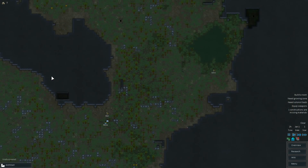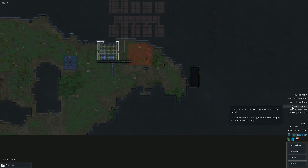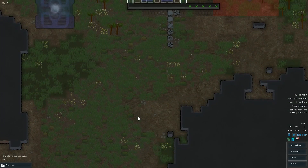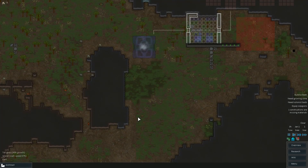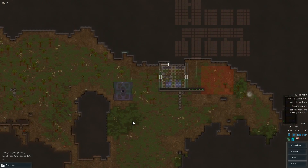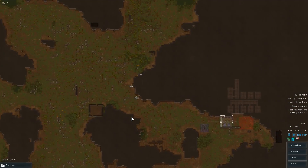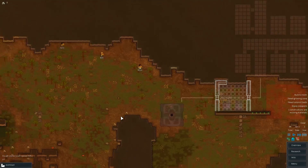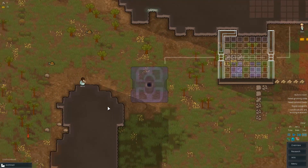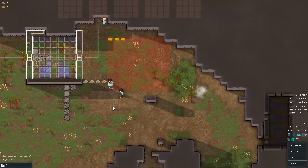I'll probably have to tell Moss to drop a couple weapons just to get that notification gone. Growing zone — yeah, do need to do that. We'll do it later, we've got other things right now like hauling, building, and mining. Moss goes off to haul the metal, Ben starts on mining.